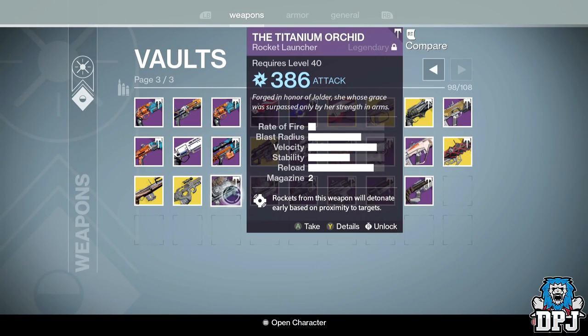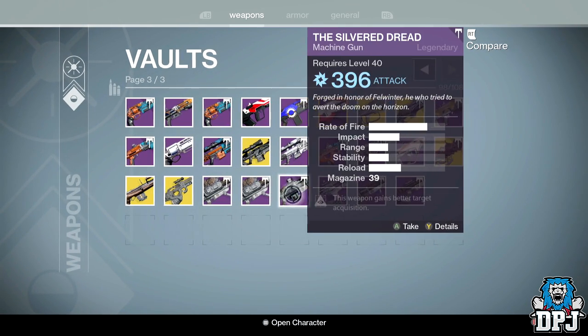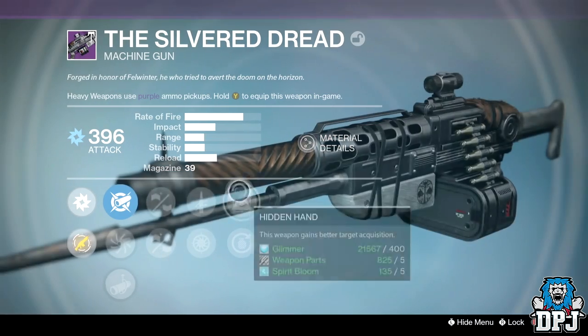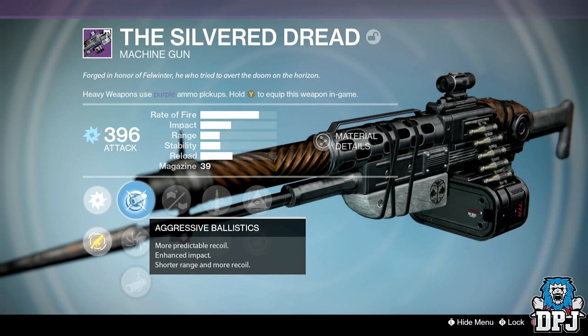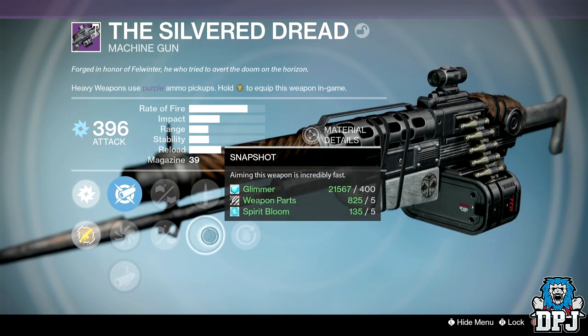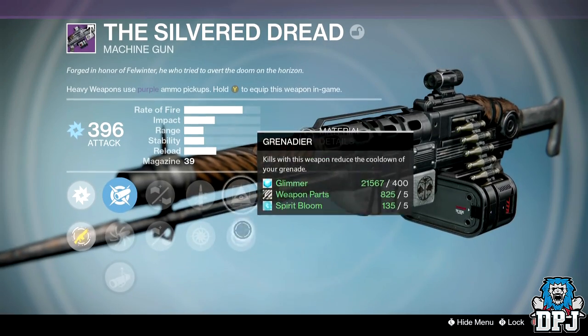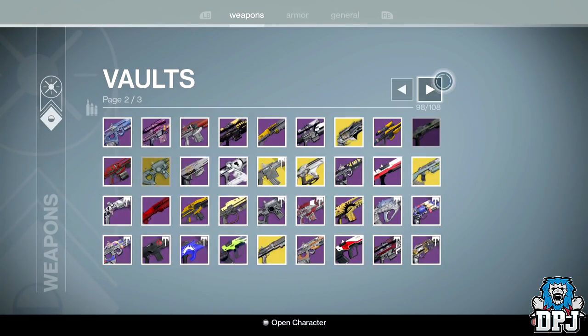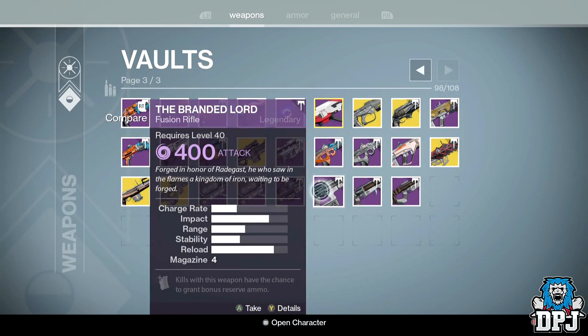One arc, one solar — simple as that. Then we have the Silver Dread. This one dropped I think the day before yesterday just messing about with classes, which is why it's a lower light level. It looks quite decent — aggressive ballistics, injection mold, hand-laid stock, quick draw, snapshot, hidden hand, and grenadier. Nothing great to be honest, I just like the look of it.